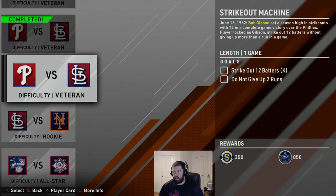The next moment is June 13, 1962. Bob Gibson set a season high in strikeouts with 12 in a complete game victory over the Phillies. Player-locked as Gibson, strikeout 12 batters without giving up more than one run in a game. I'm going to assume this mission will let us play until we get 12 strikeouts and then exit. Let's go in and knock this one out.